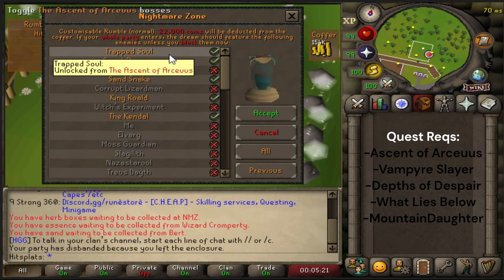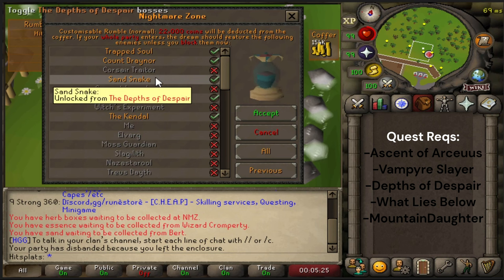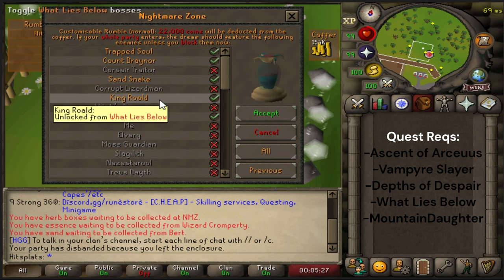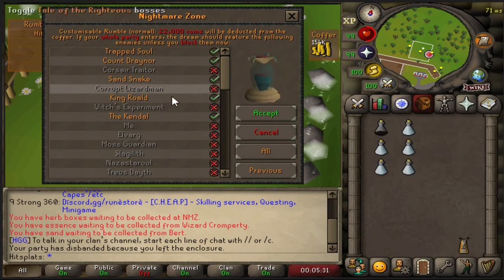So these 5 bosses — you're going to need the Ascent of Archaeus, Vampire Slayer, The Depths of Despair, What Lies Below, and Mountain Daughter all completed to do this method.